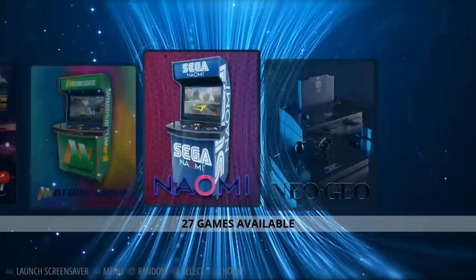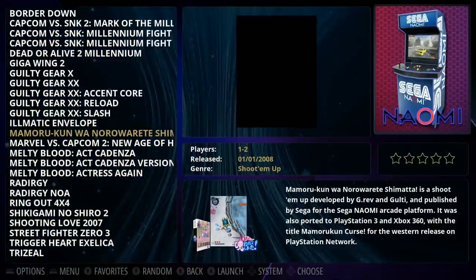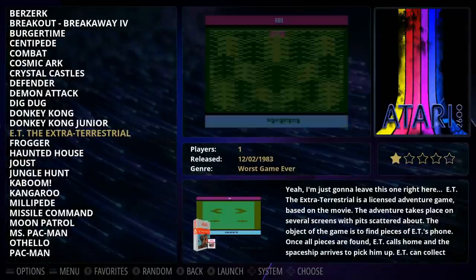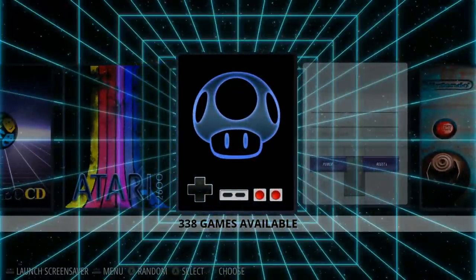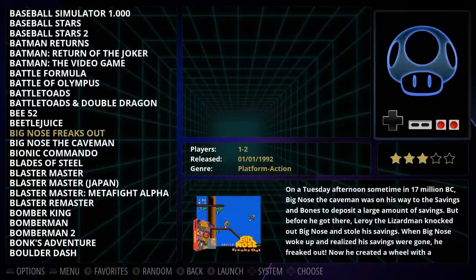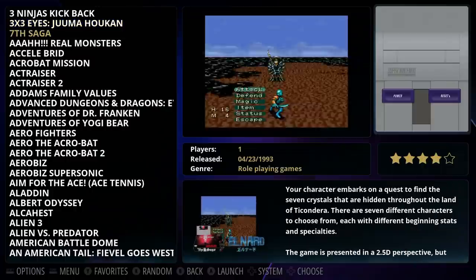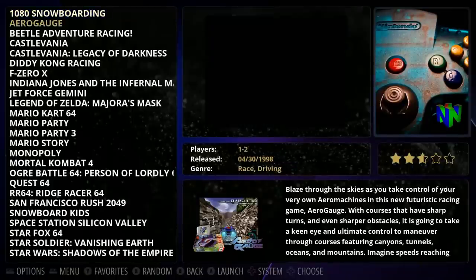Naomi has 27 games with all metadata and video snaps present. Neo Geo has 140 games, Neo Geo CD has 40 — pretty standard. Atari 2600 has only 47 games, just the best of the best. NES has 338 games, primarily main titles with possibly some hacks. SNES includes some Super Famicom games as well — SNES and Super Famicom combined. Nintendo 64 has 38 games.